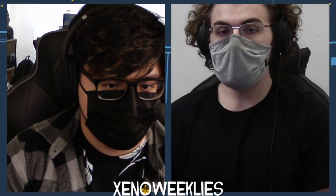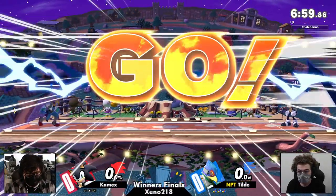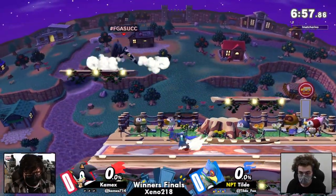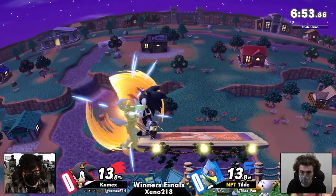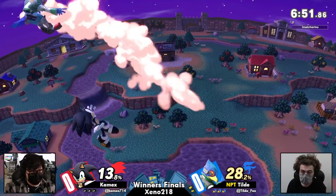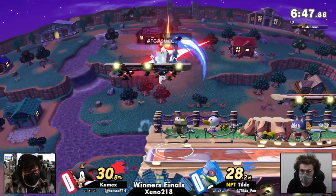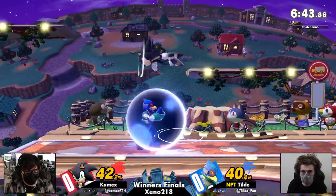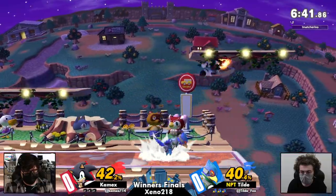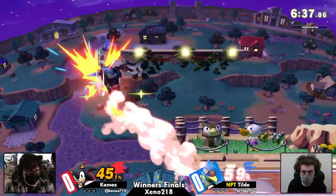We got to get into C. We are starting on Town and City. This is definitely going to be one of those stages where you have to — well, you don't really have to — but you can really play to the advantage of having a very big stage to just run around. That's kind of one of the things that might even be good for Tilde, just being able to narrowly avoid Kameks while also being able to combo, especially using the combo extensions.